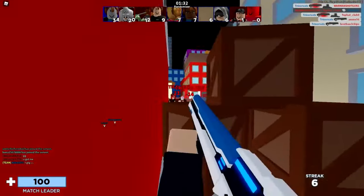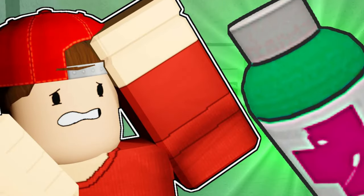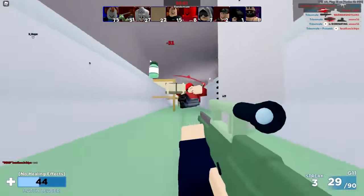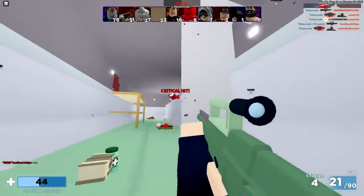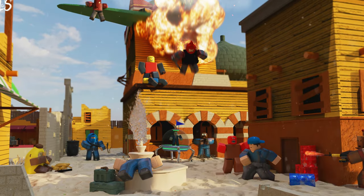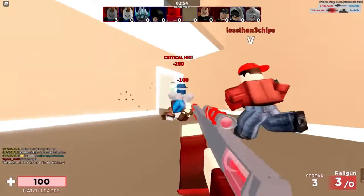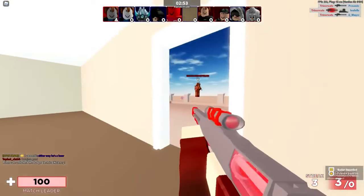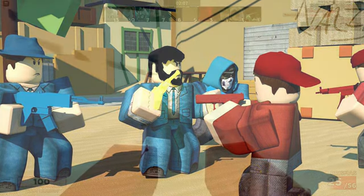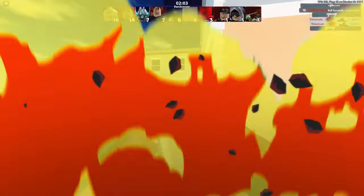Whenever you kill people, if you took damage in that fight, run up to their body and pick up the green health pack. You usually don't need the ammo because you're going to be switching guns pretty quickly if you're getting kills, but the health pack always helps. It does take one or two seconds to actually pick up the health pack, so you can't instantly heal mid-fight, but it's fine if you're done fighting. Whenever you're about to approach more enemies, run over the body of the person you just killed to pick up their health pack and heal up, which will prepare you for the next fight.